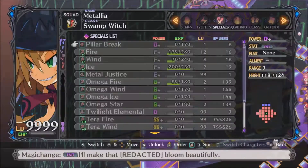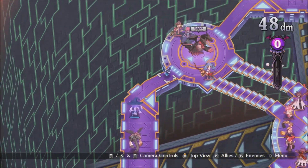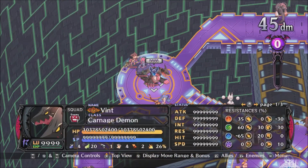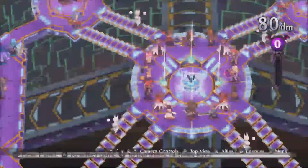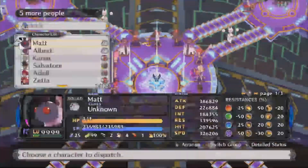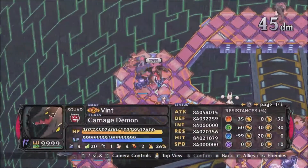Metallia has an overload that captures all enemies on the map except bosses and non-standard enemies, which means we will just have to finish off the boss itself. We have some support units I'll explain in a minute.